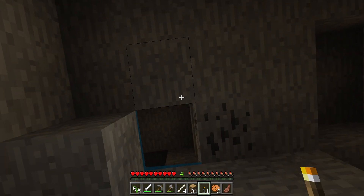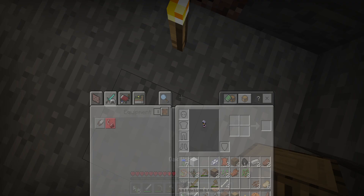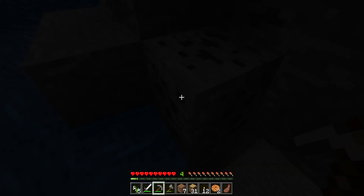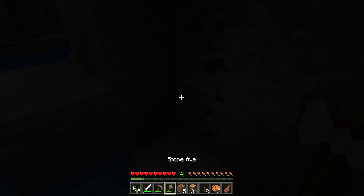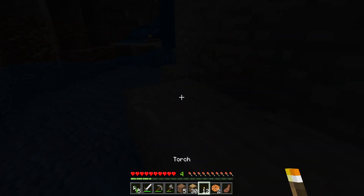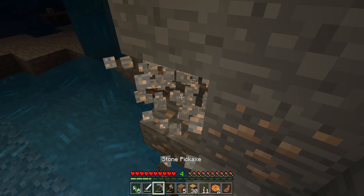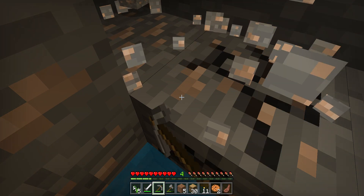I'm in another cave but I want to go back up. Hey puppy, over here! Why is there just a random block floating? Oh yes, it's a bunch of iron! I love iron — I don't know why I like it so much. I like diamonds and emeralds better.